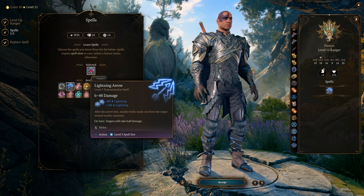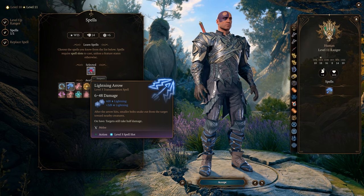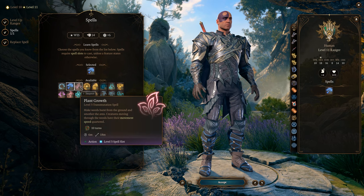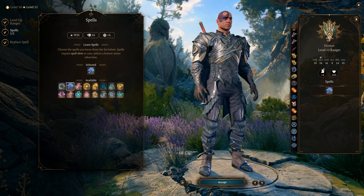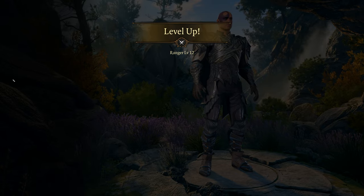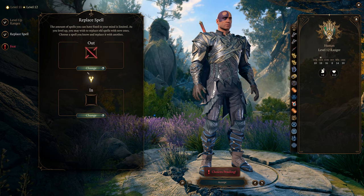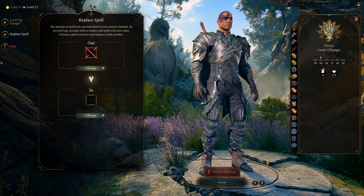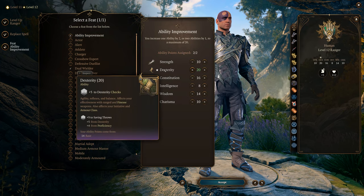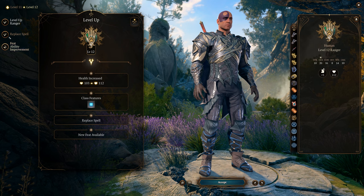At level 11, try to stealth if you can, or at least close in for the next round in case you get some runners — there are some runners in the game. Plant Growth is a good alternative spell here. At level 12 — the last feat level at 4, 8, and 12 — we take the Ability Score Improvement and put all points into Dexterity, boosting it to 20. That's it for leveling — Minsk goes from 2 to 12.